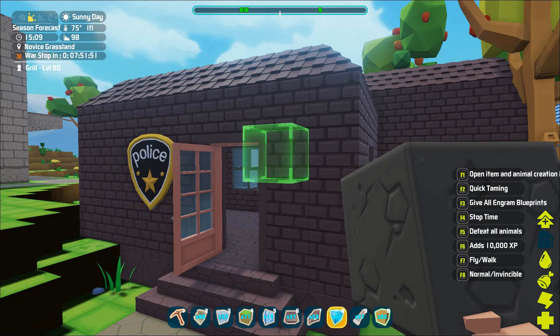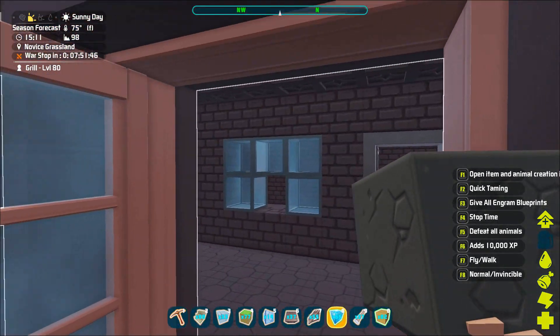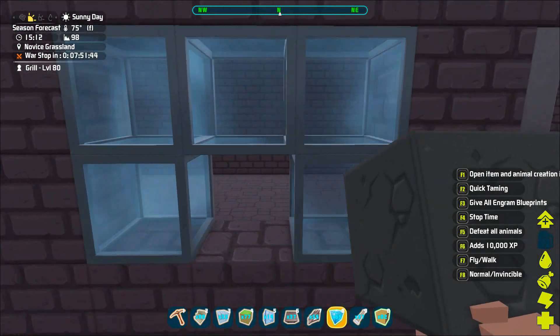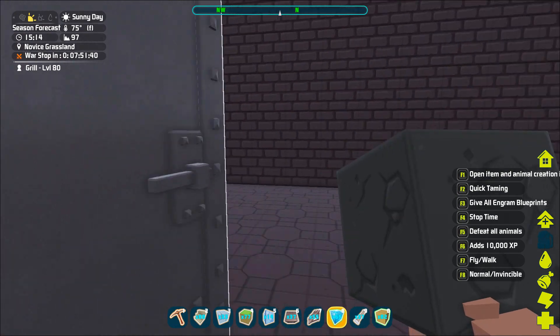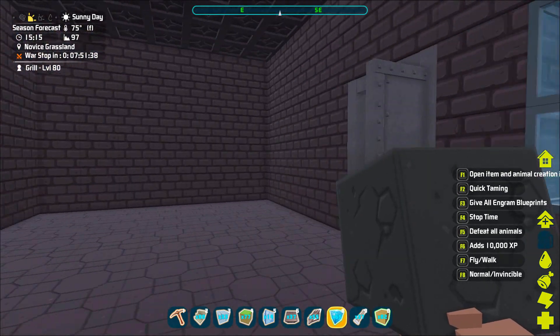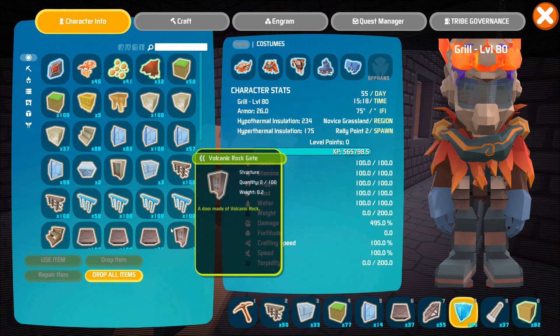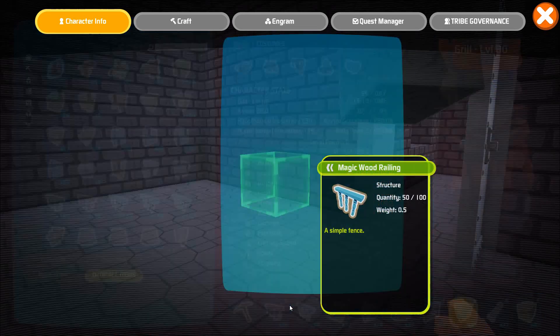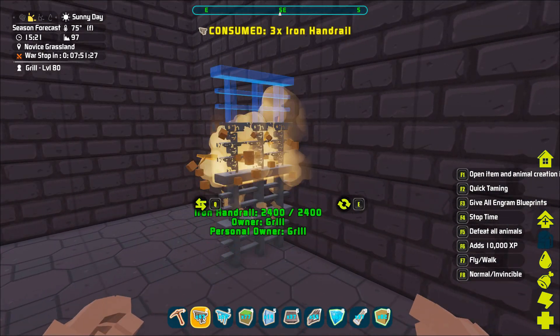Here's a police station. I wanted to make a police station, so I did end up doing this. Here's a little entrance way — they got the security door. And then we have this big area back here for jail cells. I'm like, how would we do jail cells? The easiest way I figured we could do jail cells is by trying out different things like this. I mean, we could have, like... I don't know, like this?